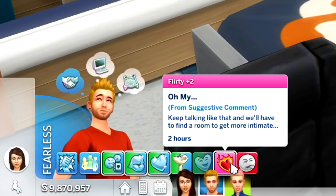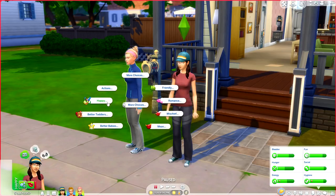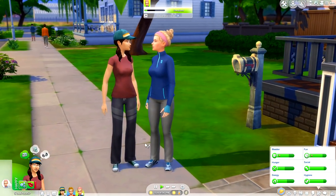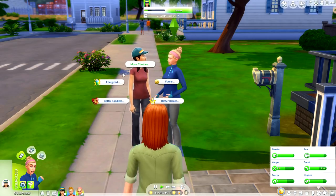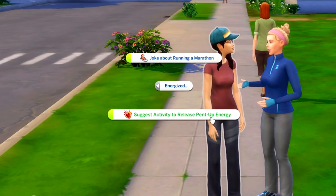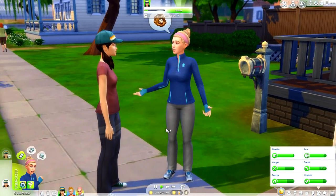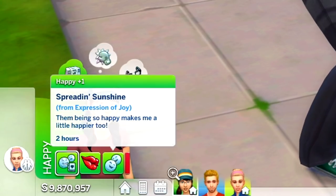The girls just came back from a mid-afternoon jog. Liberty is feeling happier and underneath the happy category she can compliment on a beautiful day, express joy, or enthuse about feeling good — so she's going to express some joy because getting fresh air is exactly what the doctor ordered. Summer is feeling energized and can joke about running a marathon or suggest an activity to release pent-up energy. She's going to joke about running a marathon, earning a 'Spreading Sunshine' moodlet from expressing joy.